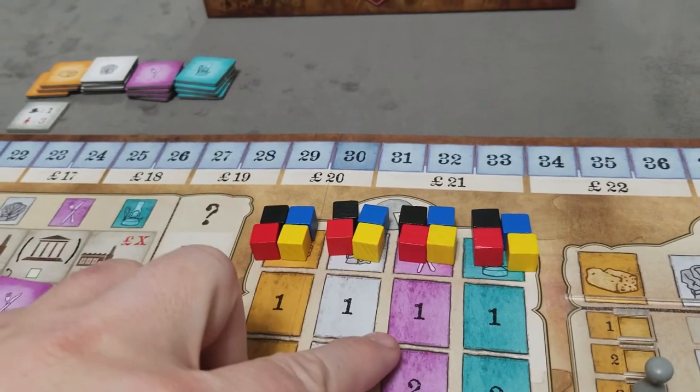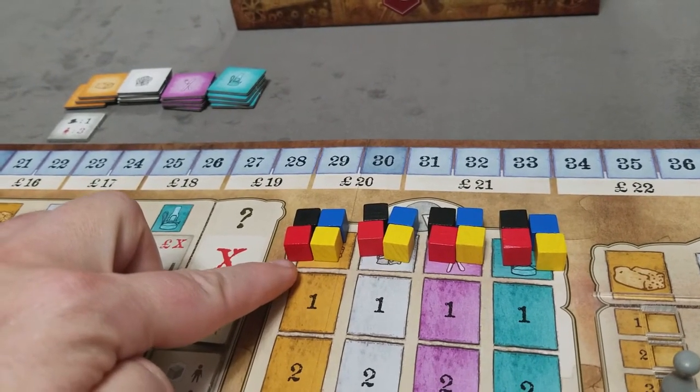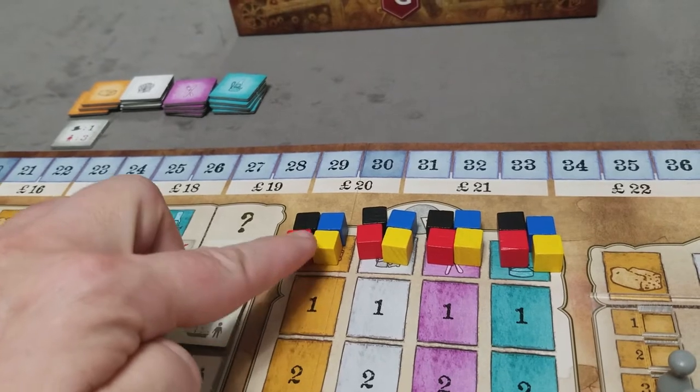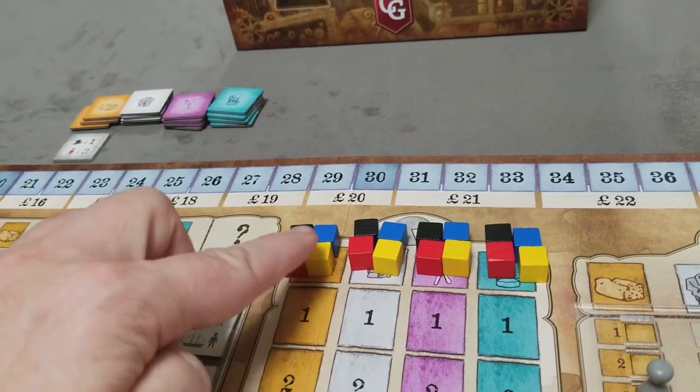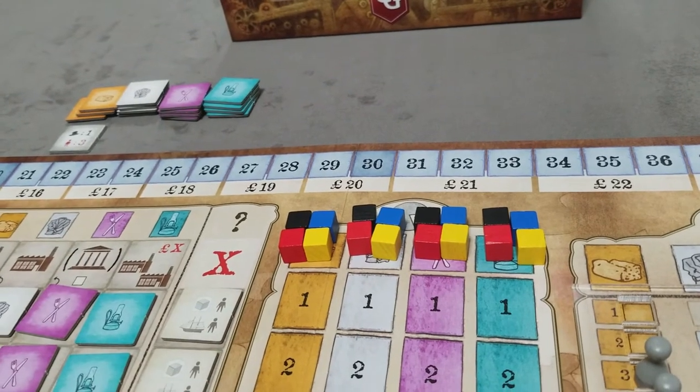Next, set up the appeal chart. Place one cube of each player color — I'm setting this up for a three-player game: red, yellow, and blue — and also place one black cube in each column to represent the importer.